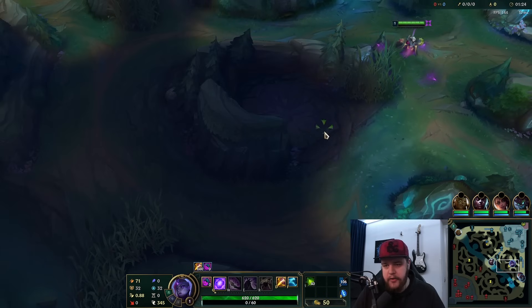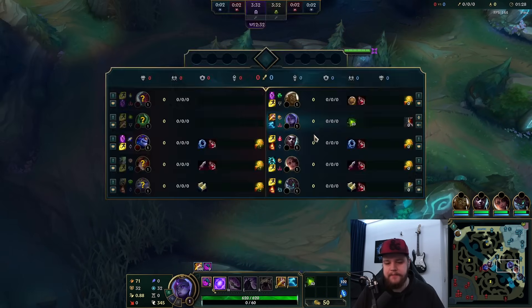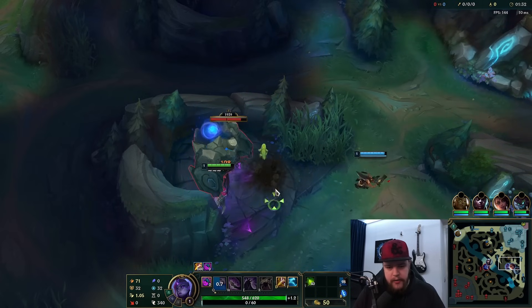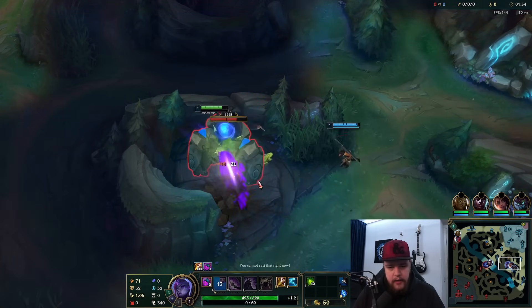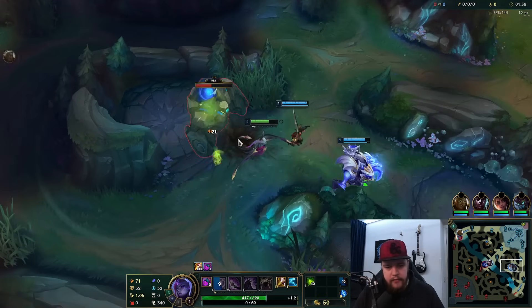Something you should pretty much always keep in mind, especially if you're just starting out in jungle: starting with Q here, just auto-attack Q the entire time. Your Q applies on-hit, applies damage, everything. So it's very, very strong.